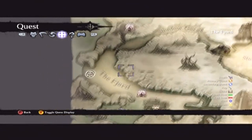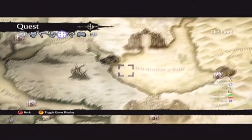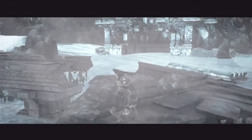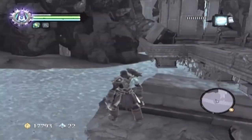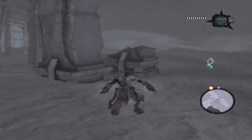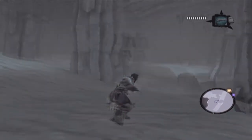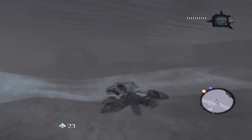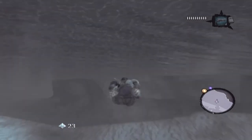I was out here in the fjord looking around for the last limb of Oron. I've checked everywhere and I can't find anything, so I'm beginning to think I have all of his limbs. While I was out here looking around, I found a whole bunch of other collectibles — like three or four boatman coins. That's one of them down here in the lake, in between those two broken bridges.